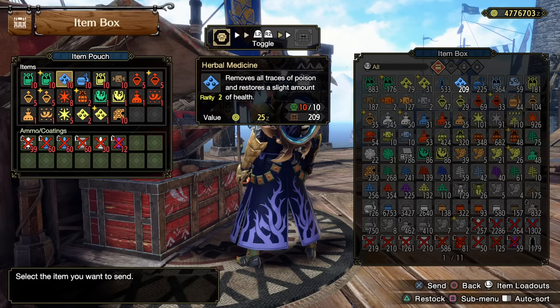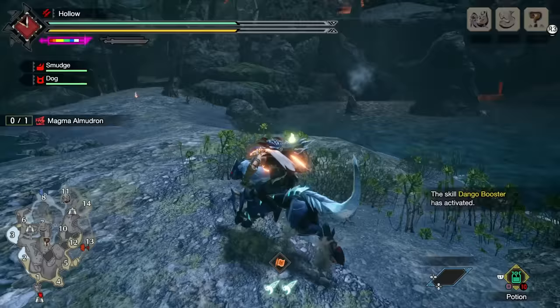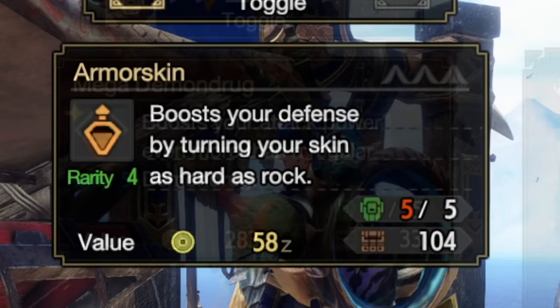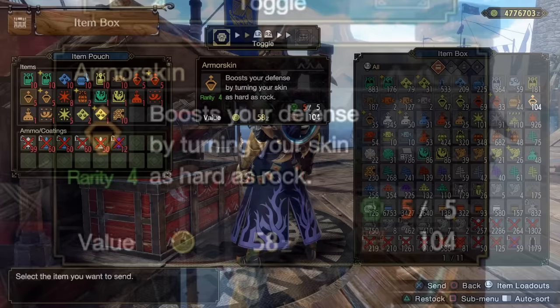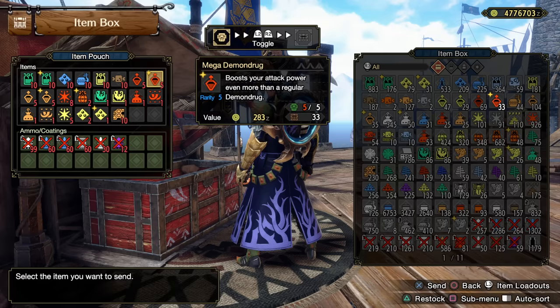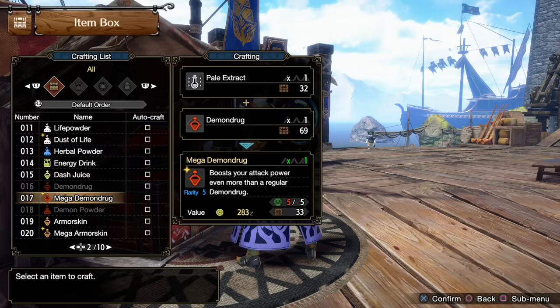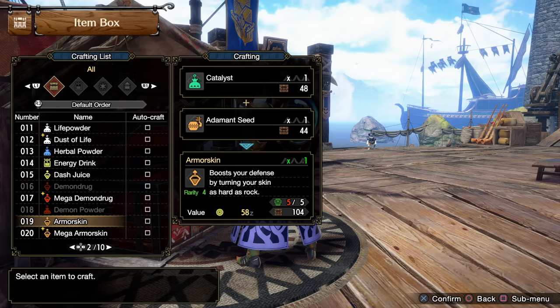You'll always want something for anti-poison or cleansing blights. At very least, every single hunt, bring demon drug and armor skin. These are potions you take at the beginning of the hunt that last the entire hunt or until you cart. Demon drug gives you plus five raw attack power, making a massive difference to your DPS, and armor skin gives you 15 extra defense, which may be the saving grace preventing you from dying. You can even run the mega versions — mega armor skin gives 25 defense and mega demon drug gives plus seven raw attack.